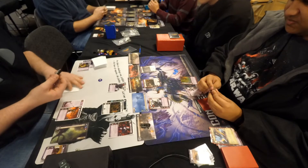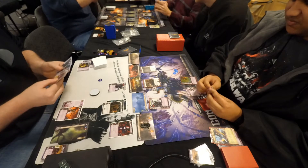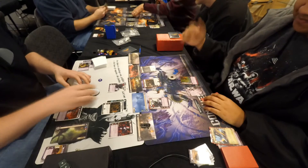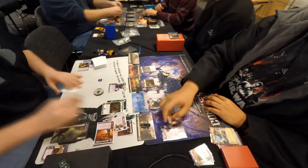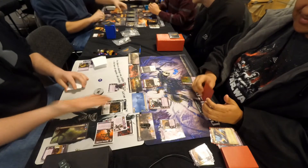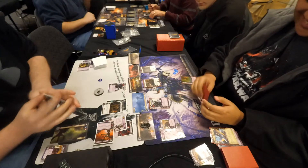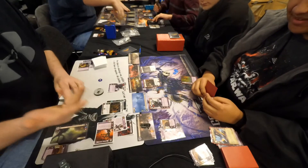Planet number one, currently under contest, is going to be Farron — the routing planet. It's definitely in Dustin's best interest to win that planet because not only does it directly fuel one possible victory condition for him, but he'll be able to get rid of any nasty enemy unit further down the line. Both of our players have sent their warlords to planet number one.